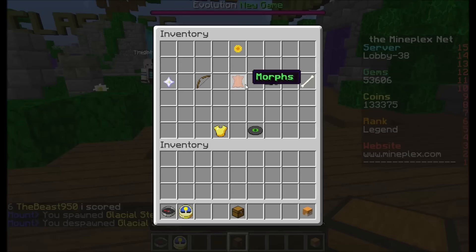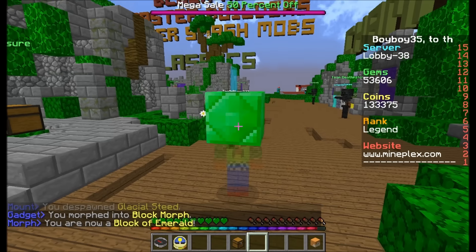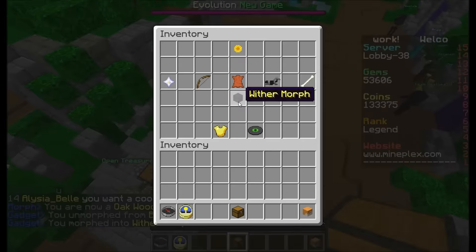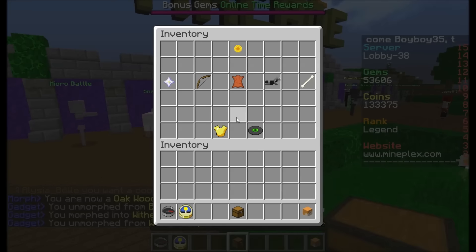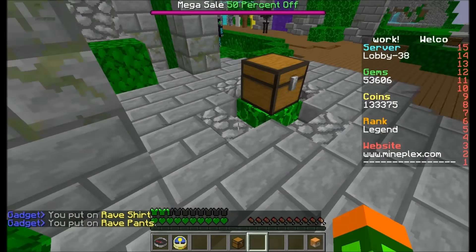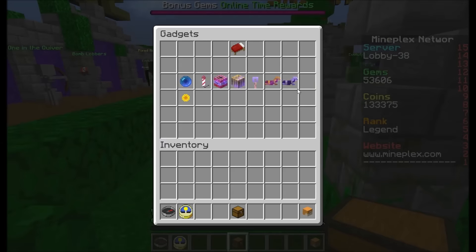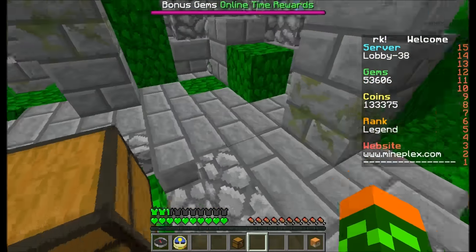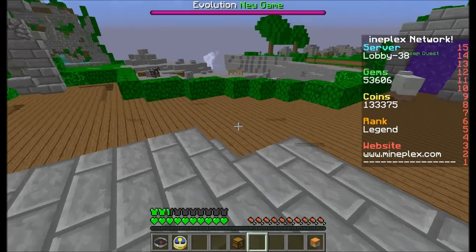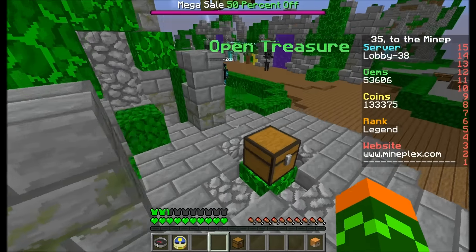Or you can get morphs — you can morph into stuff. Say I want to turn into a block: now I'm a block, and I can just stay in one place. Or I can be a wither, where I can fly and shoot things. You can also get costumes, like raven armor. And you might get a morph, a pet, or other cool items from the ancient chest.